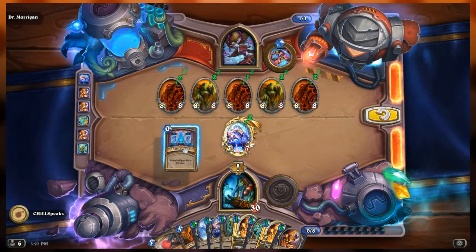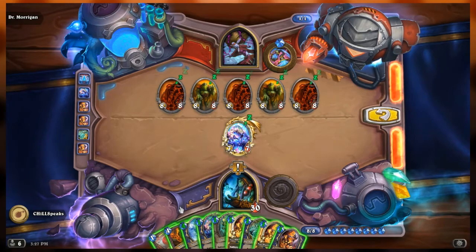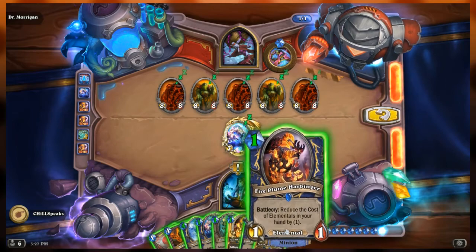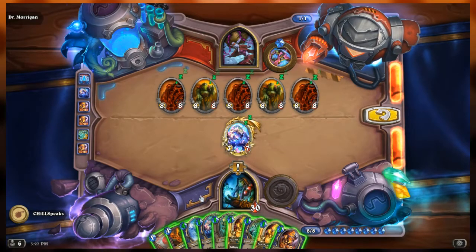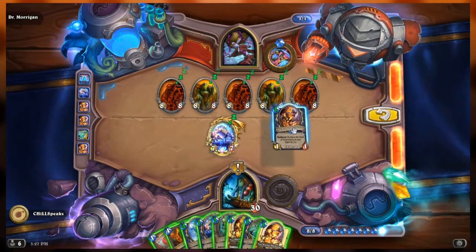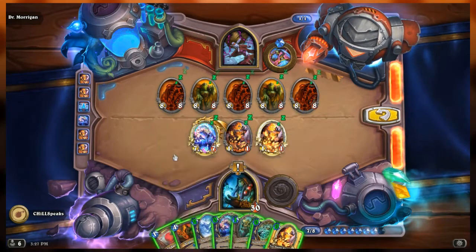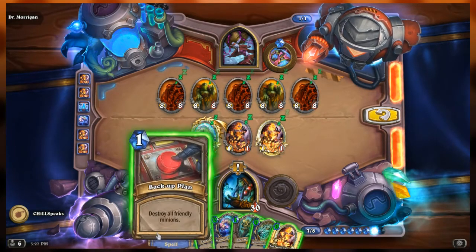Now if I want to play anything, I've got to drop Battery Pack. I can play — how many copies of Fire Plume Harbinger do I have? This one and those two. If I play one, the others are free. Then I can drop the giant, use Shadow Flame, and then hit the backup button. I can drop one, play the other for free — yes, and I have just enough. I can play Snow Fury Giant, drop Shadow Flame and kill Morgan's side.